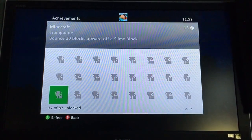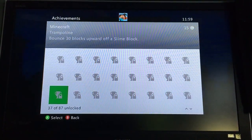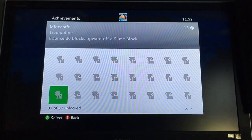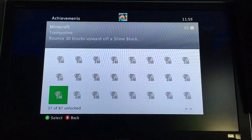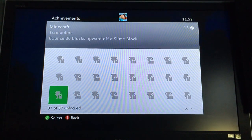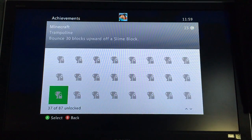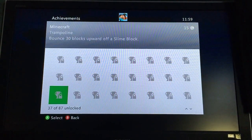So today we are playing Minecraft and we're just trying to get an achievement — the trampoline achievement. It says bounce 30 blocks upward off a slime block, 15 gamers score. Let's do it.